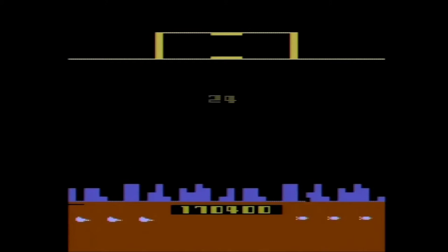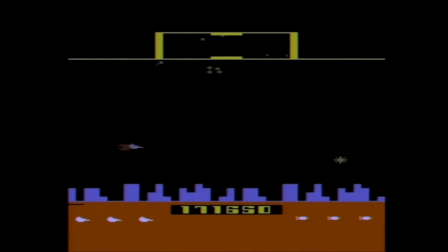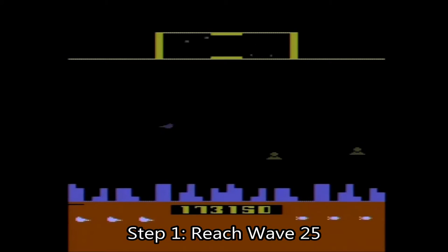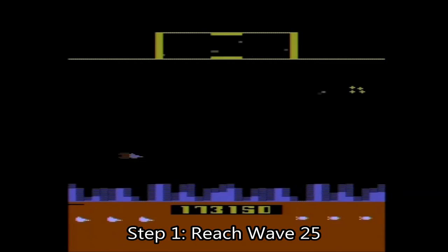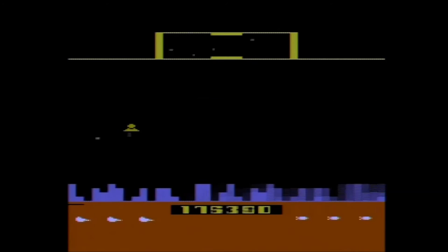Hey guys, welcome to another Easter egg. This one is for Defender on the Atari 2600. Here's how you activate it: first of all, you have to get to wave 25. To make things easier for me, I played this on game variation 10, which is the easiest version of the game.